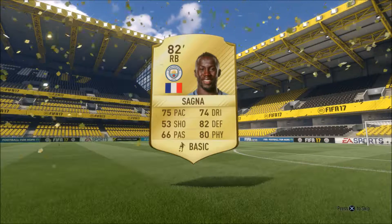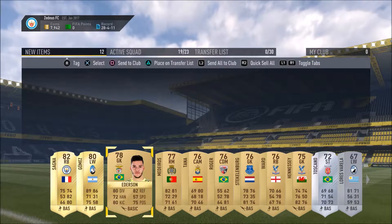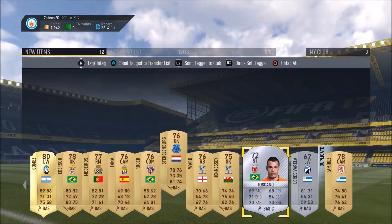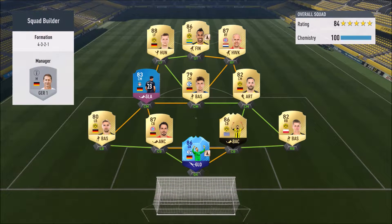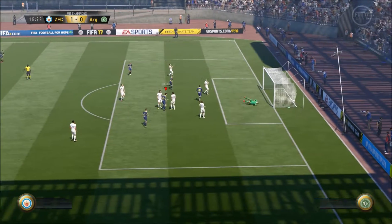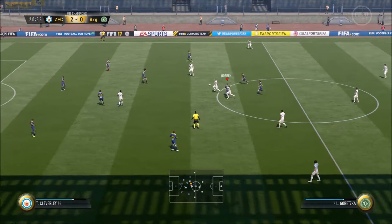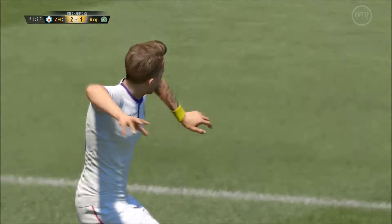Here we do another squad building challenge — we get Bakari Sonya, who's going to slot right into our team, and Stecklenburg back. This is from the Marquee Matchups: every week on Thursday EA comes out with SBCs that highlight the big games happening that weekend in real life football. You put a couple of players from those teams into the squad, fill out the rest based on requirements, and get a pack reward. This was a 25K pack and we definitely got value from it.